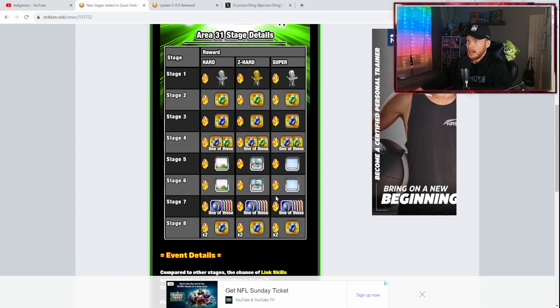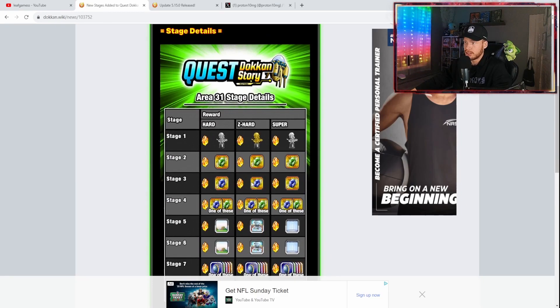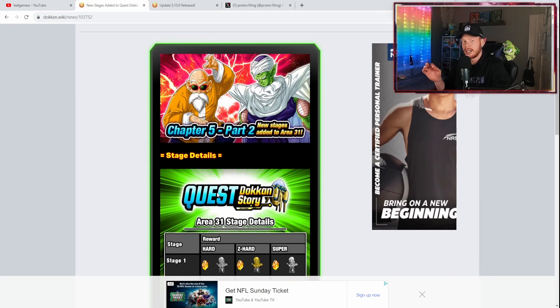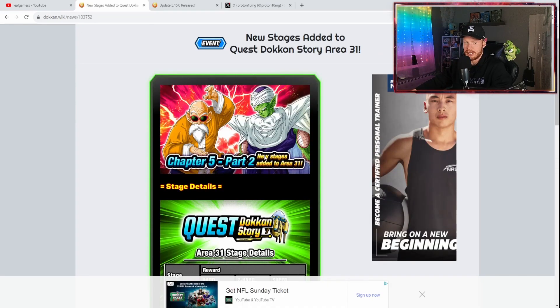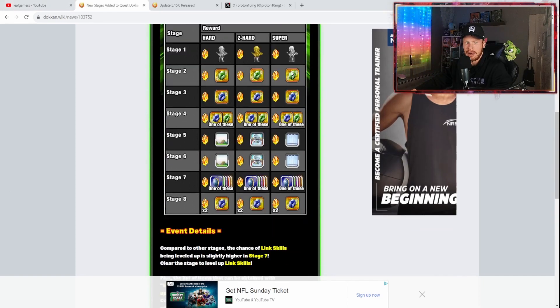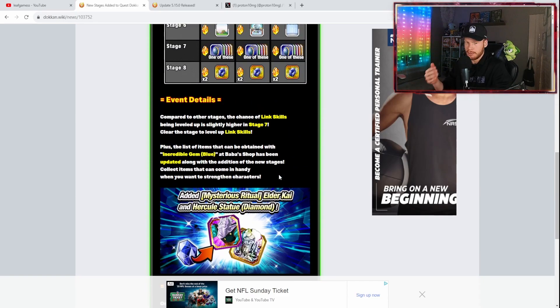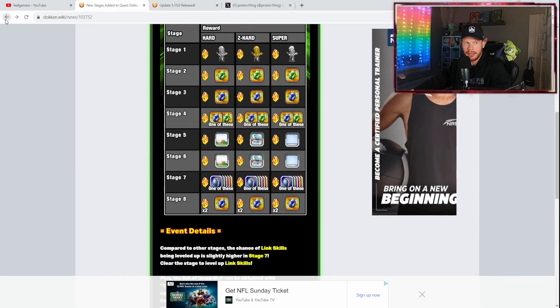We have new stages up to Stage 8. For link leveling, I still recommend sticking with Area 31, Stage 4 — you have chances at green and blue gems, give stones on your first time through, and it's great for auto link leveling. Use your boost stamina items on 31-4 to get your link levels done. It's well worth it. Also, a tip: you don't have to go through each stage on Easy, Normal, or Z-Hard separately — just jump straight to Z-Hard and you get all three completions and all three stones.